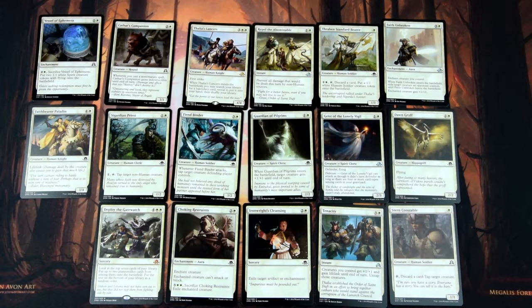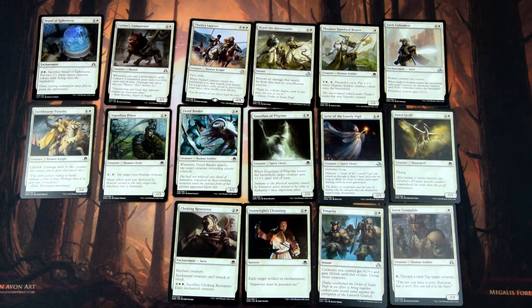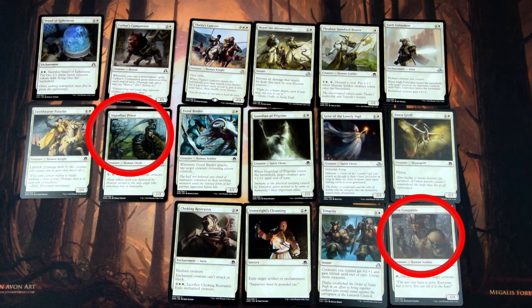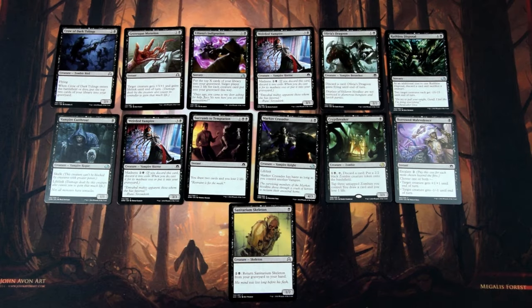The white cards look a lot better. We have some really good creatures with evasion and great abilities. We also have some removal like Choking Restraints or Faith Unbroken. I'd prefer more true removal, but cards like Sanctifier of Souls and Stern Constable will also help deal with enemy creatures. Black offers some great removal and synergies. Weirded Vampire can easily be cast for its madness cost in combination with cards like Olivia's Dragoon, Ruthless Disposal, or Cryptbreaker — but without discard outlets, it's just a 3/3 for 4 mana, which is horrible.